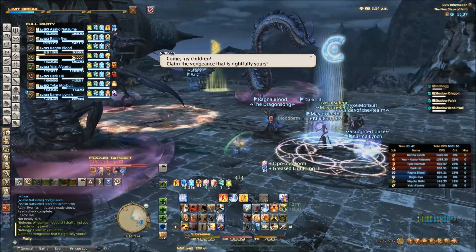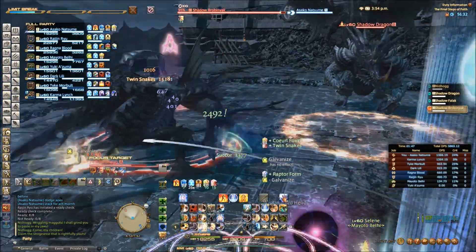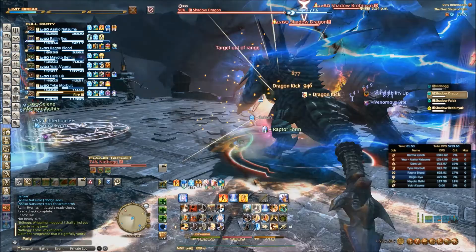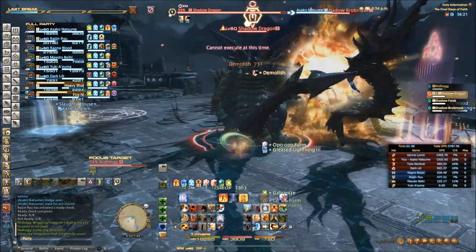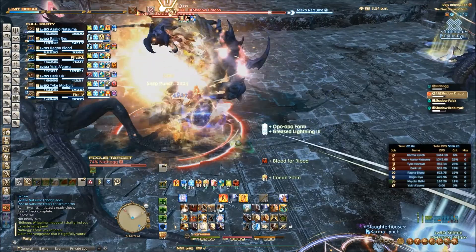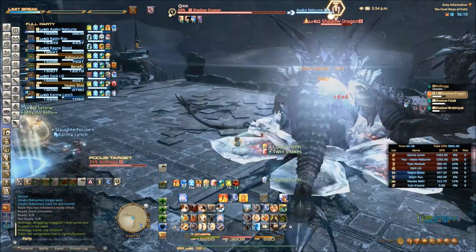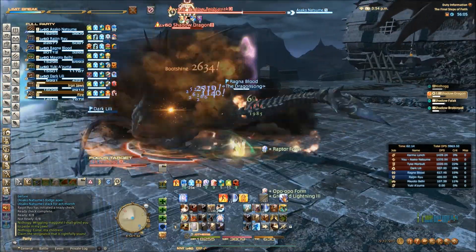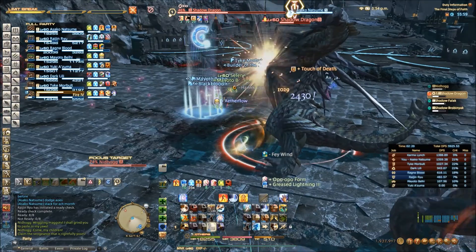He's gonna jump now and transition into phase 2. Phase 2 is just an add phase. In the hard mode version, it doesn't really matter what order you kill the adds. However, just be aware that shadow dragon, the one that spawns in the middle, cannot be tanked. It's similar to the last boss of Stone Vigil hard mode — it's just a case of predicting his attacks based on his very slow aggro animation. So if you get hit by them you're doing it wrong. You want to kill these adds before the boss returns.